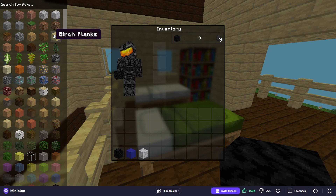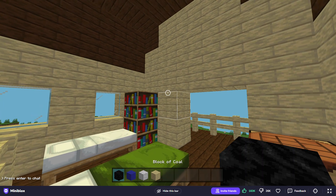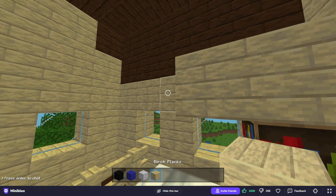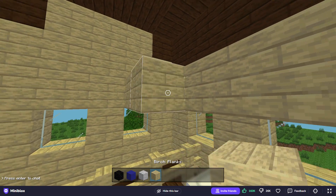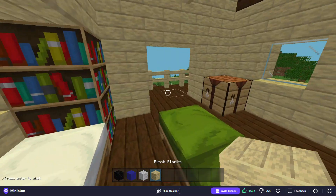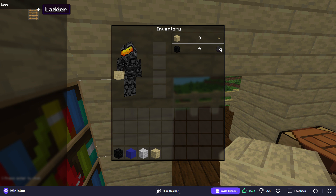Really nice touch, don't you think? I also plan to add another floor — like an attic. So yeah, you can still walk around here.